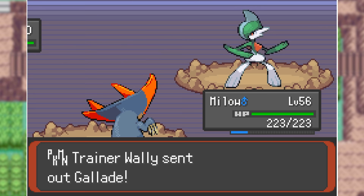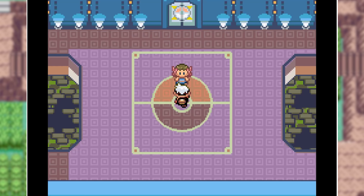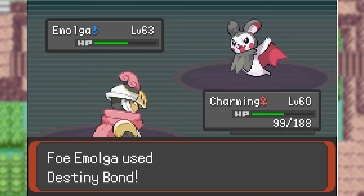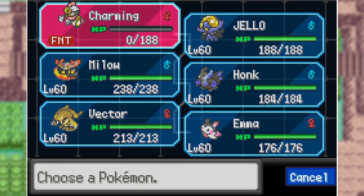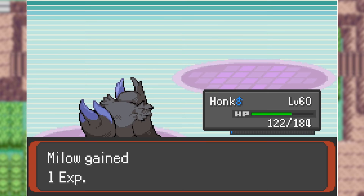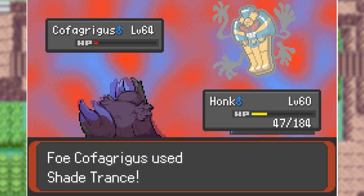The first Elite Four member in this game is actually Phoebe, not Sidney, so let's take her on first. She still has a Ghost type team and has an Emolga of her own, so I lead with Bisharp and try to take it down with Play Roughs. I eventually do, but she used Destiny Bond, so I'm dead too. Luckily I brought Honk, who one-shots Banette, Dusknoir, Gengar, Hoanian Lampent — a Ghost Fire type — and then Cofagrigus with two Night Slashes. And that's Phoebe defeated already.